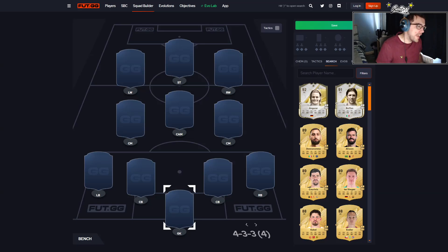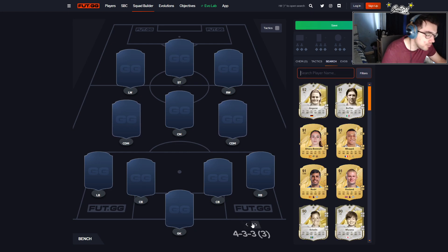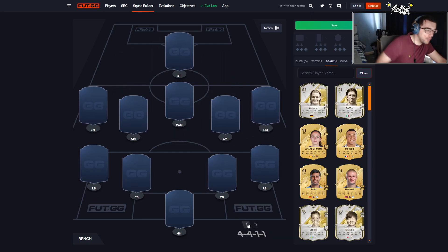Welcome back to a brand new video. We'll be building our starter team for FC25, doing this on foot.gg in the squad builder section. I'll put a link down in the comment section for you guys to start building out your team. We're going to be trying to build a Premier League team — bear in mind we'll probably need a bunch of low-rated gold cards.